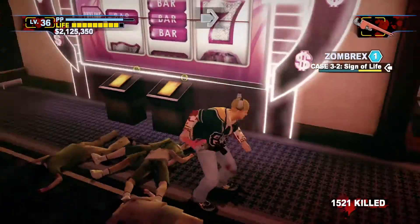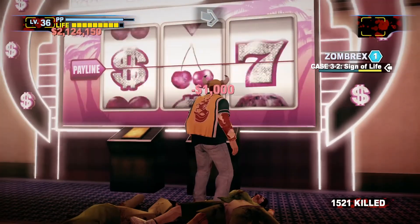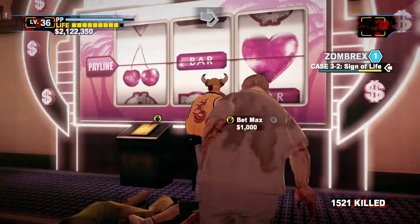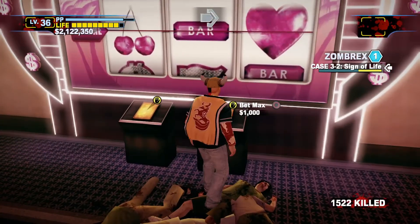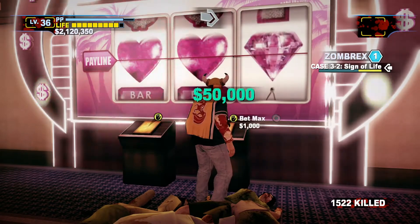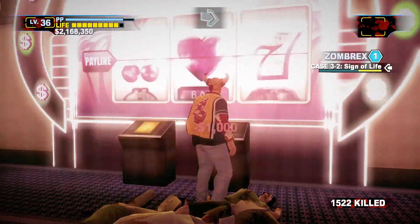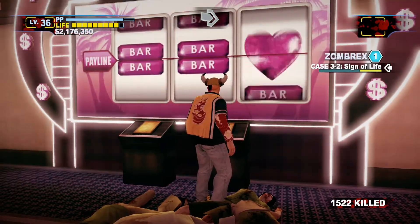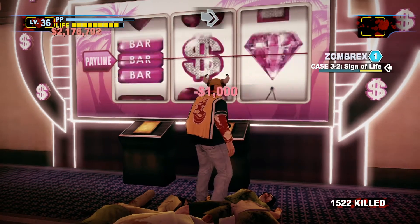If you wear the ninja outfit — you have to wear all four pieces — the zombies will not come to you. But I wear the sports fan outfit because you can run faster and that's more important to me. The money sign and the hearts are what you always want. The diamond is okay — it's 50,000 — still good, but I like winning big.